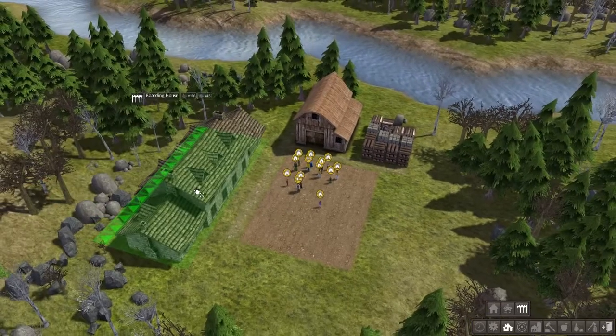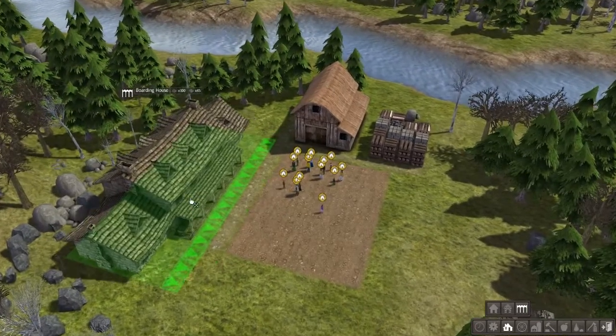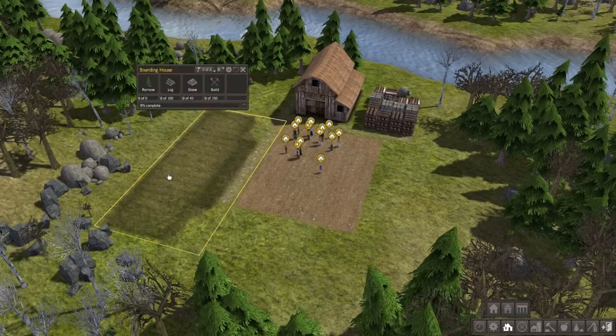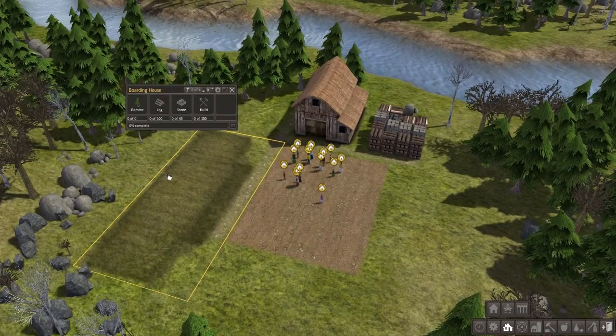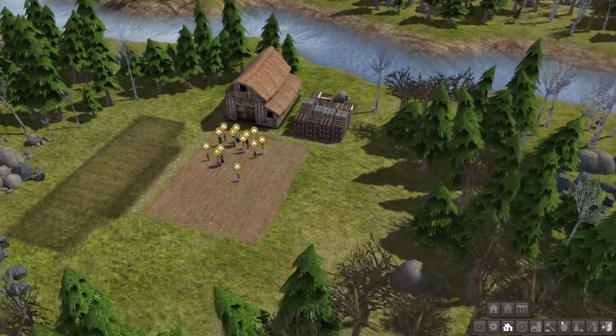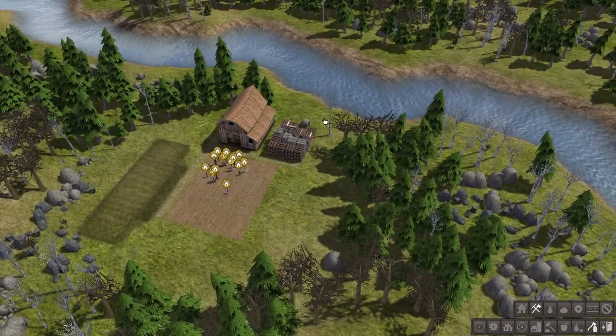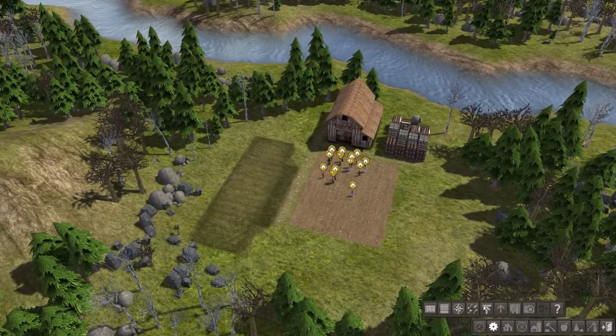Right off the bat I'm gonna set up a boarding house, because if they don't have a place to sleep during the first winter they're pretty much all gonna die. So that's definitely a priority, and then I'm going to have them cut down some trees and stuff — just all the rest of them that aren't really doing anything. Let's go ahead and start up time here.